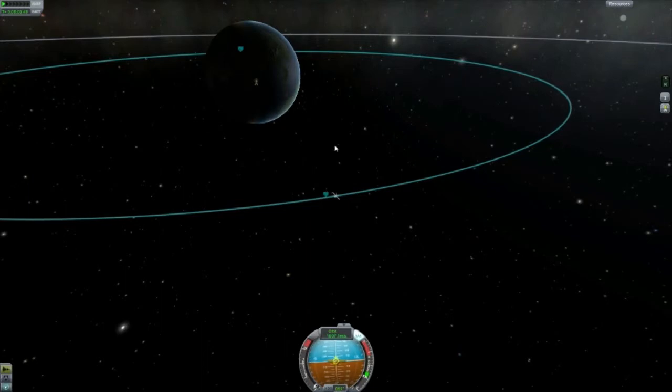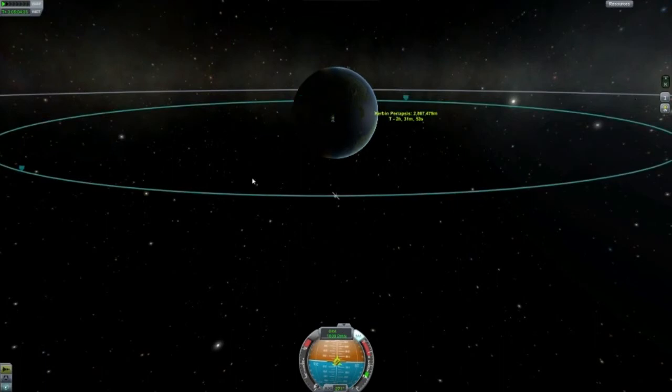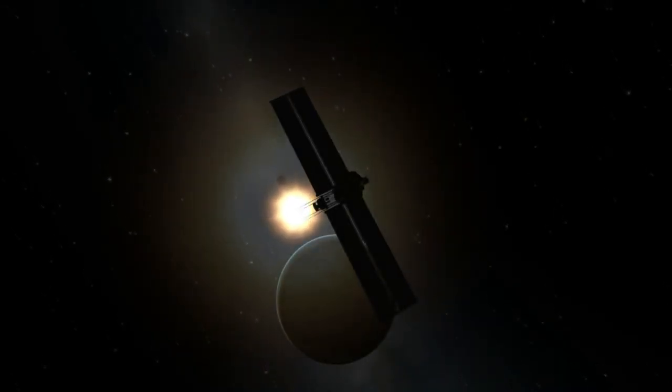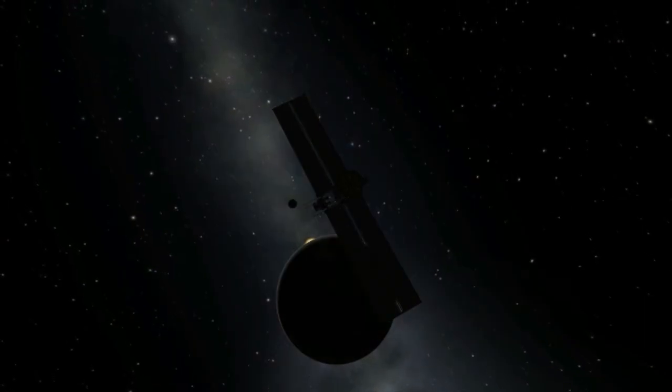Now that we're there, we're going to do our circularizing. For me this just takes a bit of pointing prograde and pointing up a bit. Just really getting into that circular orbit, because unlike other orbits where you don't have to be too wary about how circular the orbit is, this really does matter. Having the right semi-major axis is critical. What I'm doing here is I point south to make that ejection of my stage. I'm pointing south because if you point prograde or retrograde when you eject, it's going to put a force on the spaceship and knock your apoapsis up or down, because you're exerting a force — it's basically like turning on your engines for a split second. It will do damage to your orbit.